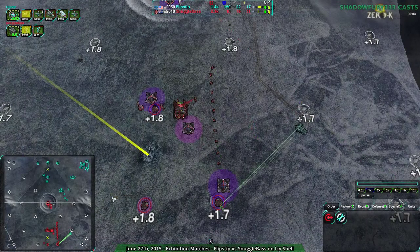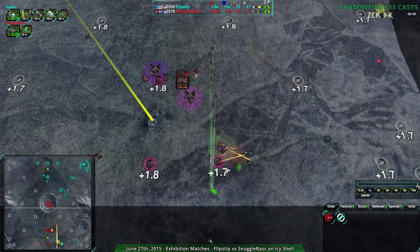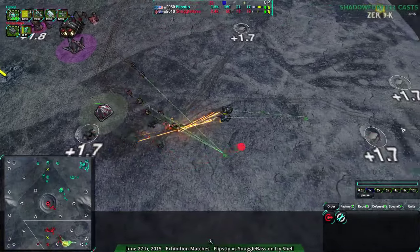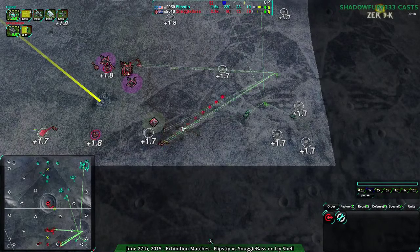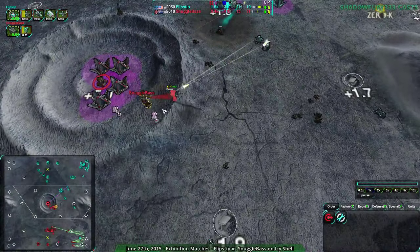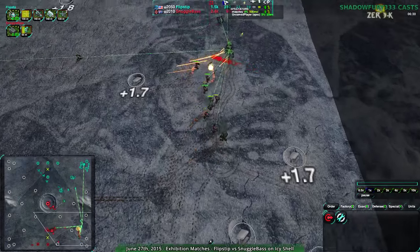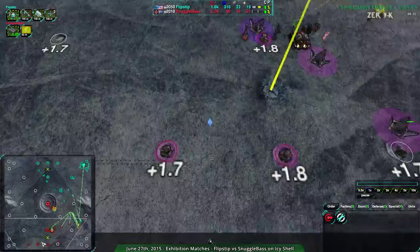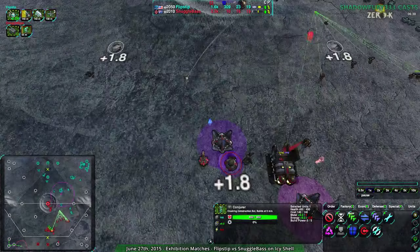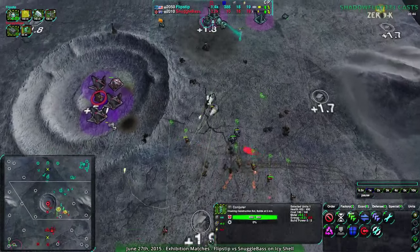However, Snuggle Base has finally realized their Conjurer has been idle and they should probably do something about that. And yes, they should. At the same time, a Quirt comes in to tear their parts, so that kind of breaks even. Snuggle Base is finally able to reclaim something — mostly their own things, but still something. Snuggle Base's commander is still trying to defend that plus-five in the center, and they kind of have to. It's the only way their economy is even close, and as it is, their economy is behind. The Conjurer is finally doing its job — it was on an unsolicited break, but that's ceased to be the case.